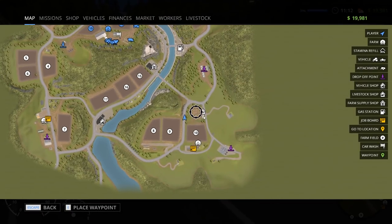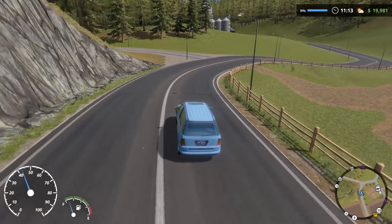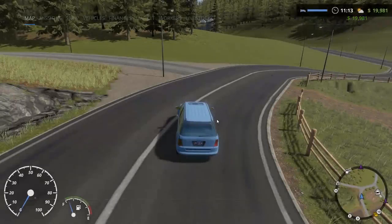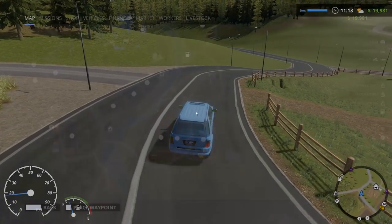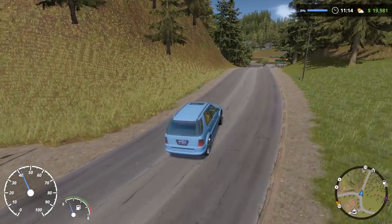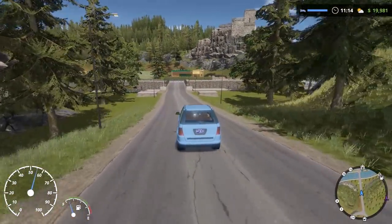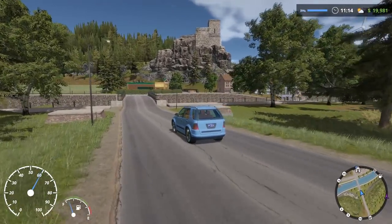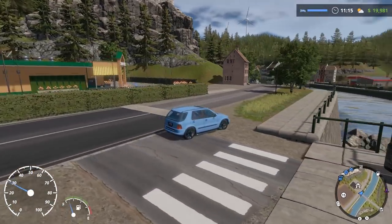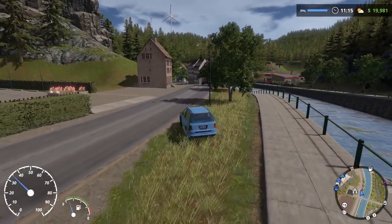This says 'Livestock Shop' - I thought it would say something like Brian's Cow Emporium. This is the player's drop-off point, meaning our own storage silo. I don't think I've actually seen our own silos anywhere. I didn't see the old castle up at the top of the hill - that's cool, I wonder if there's a way up there. Geez, the wheels left the ground for a split second and we got turned all around!